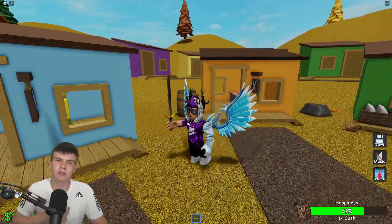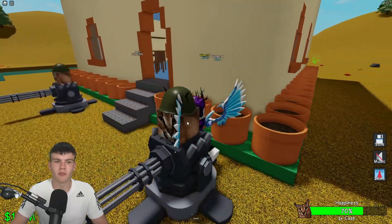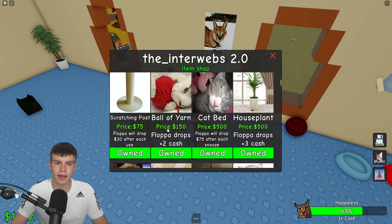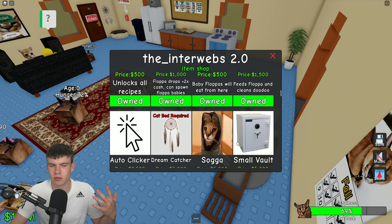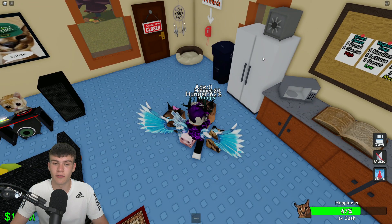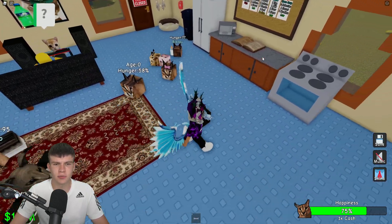Okay, how exactly can you get 100% happiness for your flopper? Well, you need to buy some stuff from the shop first. What you're going to want to do is go to the in-game shop and first buy the cat bed. A lot of you watching probably already have the cat bed. You also want to scroll down and buy DJ Elgato for 100,000 cash.